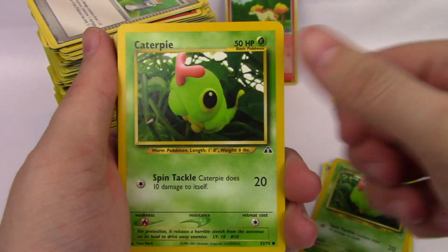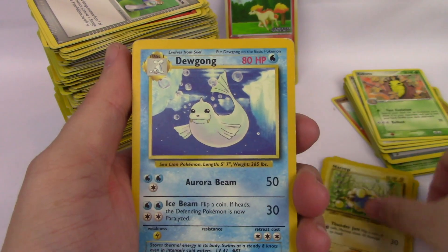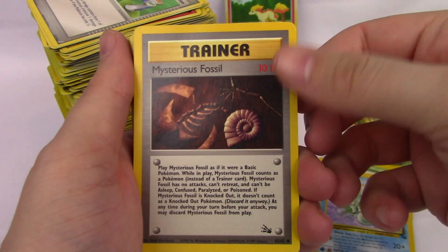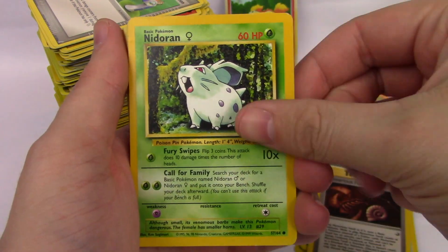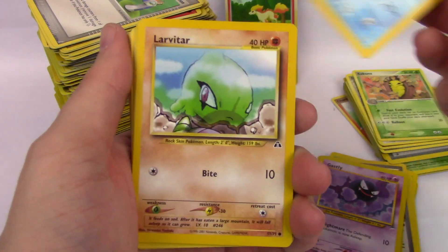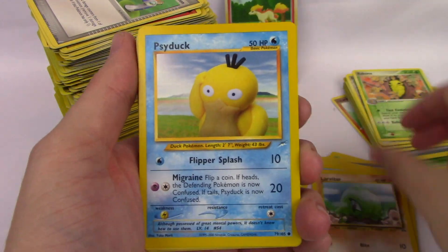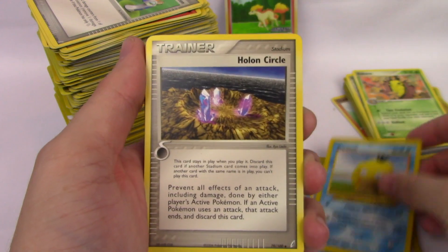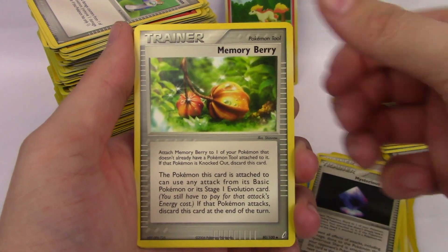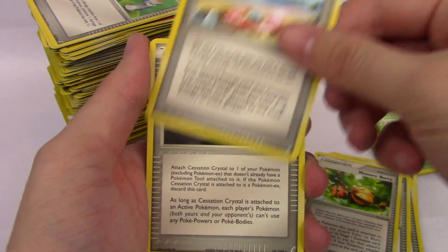Caterpie, Caterpie, Mareep, Dewgong, Light Venomoth, Seedra, Mysterious Fossil, Nidoran, Ekans, Ghastly, Jynx, Larvitar, Psyduck, Psyduck. Holon Circle, Koffing, Mysterious Shard, Memory Berry, Memory Berry, Crystal Beach.